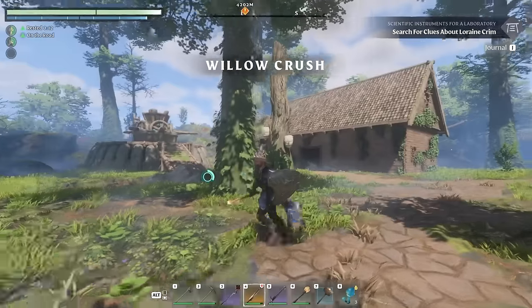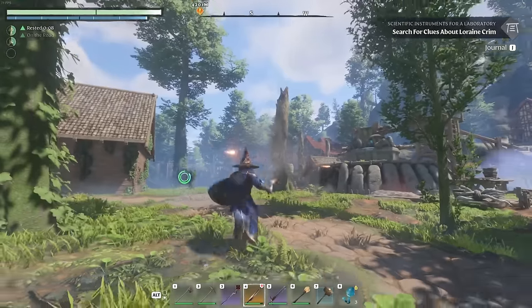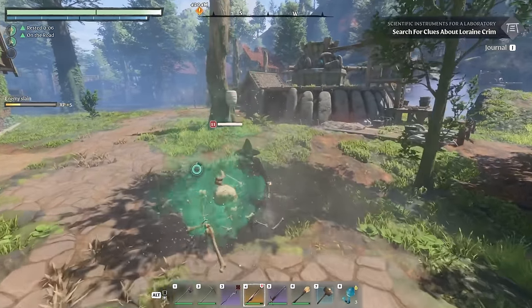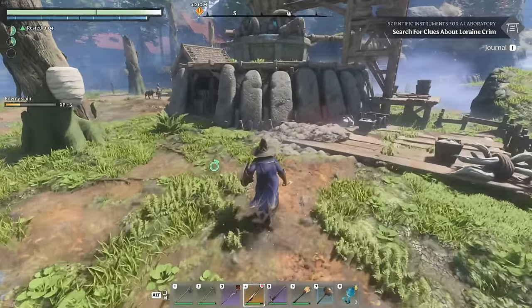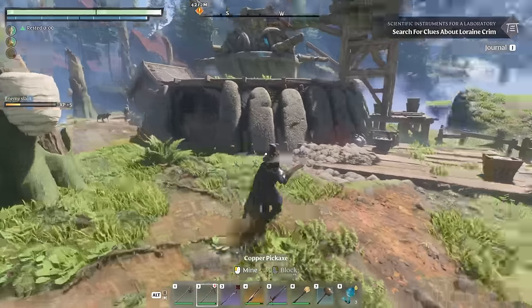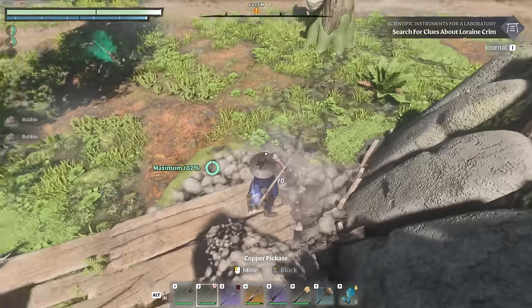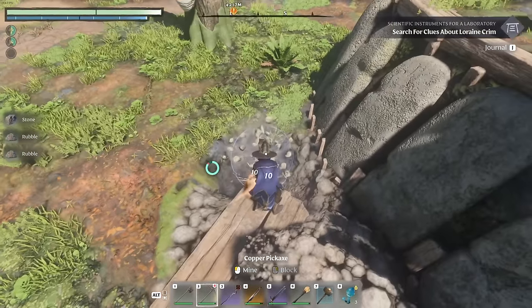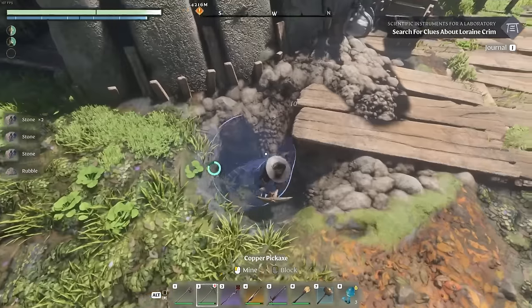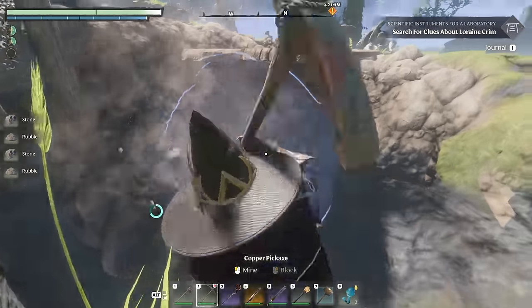Once we're here in Willow Crush, there is another spot right here. I'm going to kill these bees here first. There's going to be another rebel spot right here, and there are some NPCs in the distance, so just be careful. We're going to go ahead and dig right here, and this is going to be how we find the location of, in my opinion, the best ring for magic users in the game.